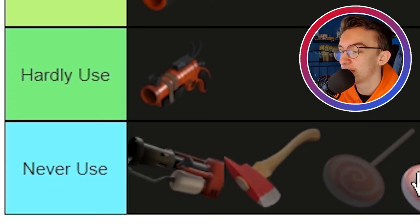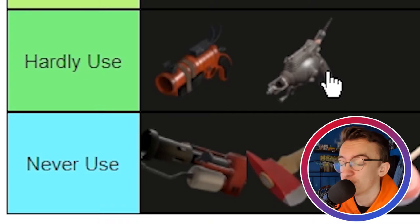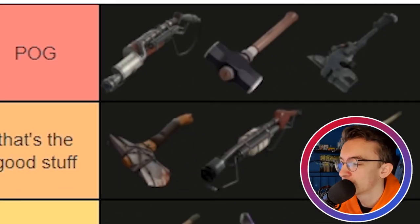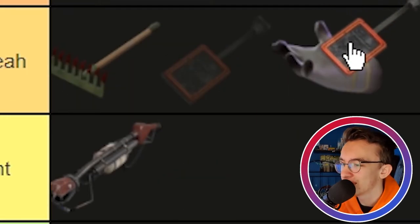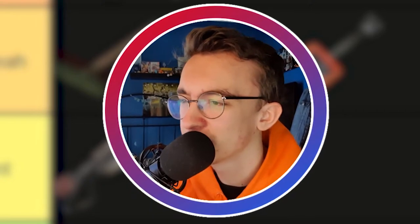The Lollichop is going in Never Used. The Man Melter — I hardly use it, I don't rate it to be honest. The Maul — that's just a cool-looking Homewrecker. The Neon Annihilator goes in Okay. It was my main melee for a time, but it's only really useful on 2Fort or maps with a lot of water for the 'Pyro shark' thing. Other than that I never really used it. It's a cool-looking weapon but it's fallen down from where I'd have placed it a year ago.